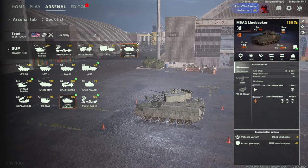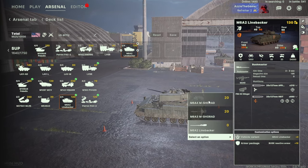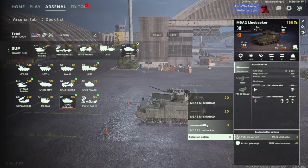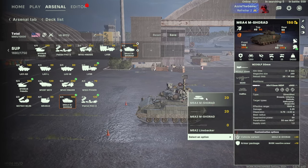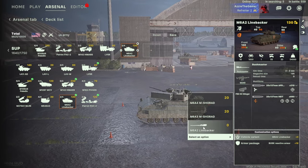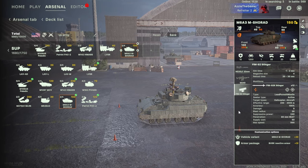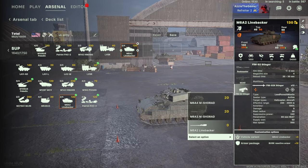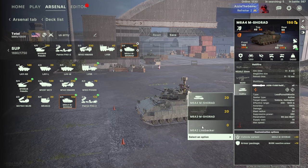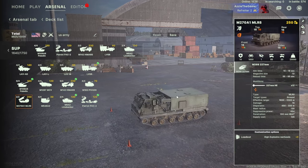I've also got Linebackers - I call them line breakers but they're actually Linebackers. I tried different variants and honestly I thought two of the variants were really really bad, so I kept the default. The walker variant kept missing every single time - I barely got a hit. But with the default ones I get a hit about 90% of the time, so I'd say stick with just the normal ones.